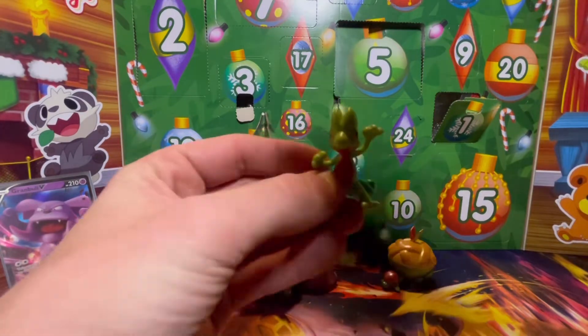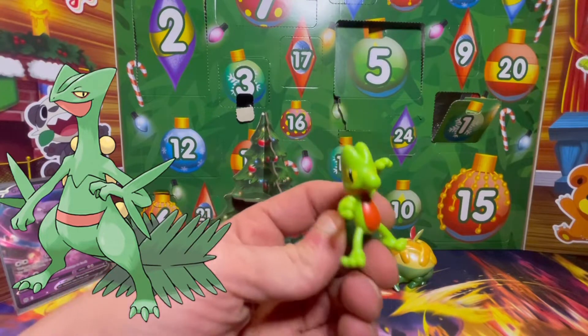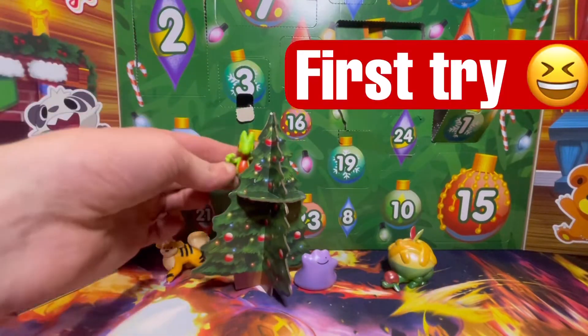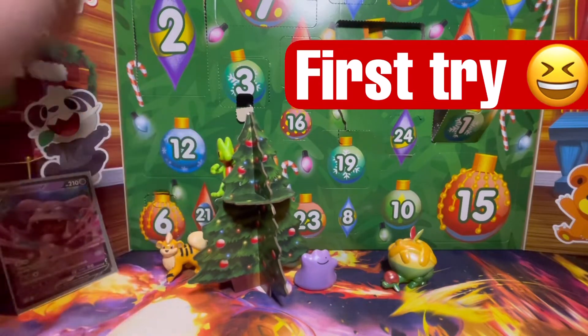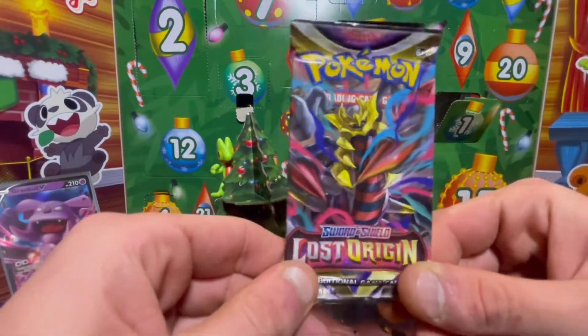We got another minifigure — we got Treecko this time! This was a very cool starter; it turns into Sceptile, Evolution 3. Let's add him to the backdrop — maybe he can stand on the tree for now. Peekaboo!